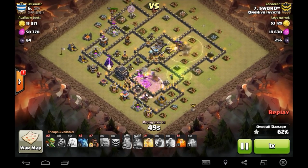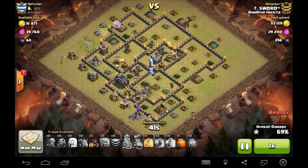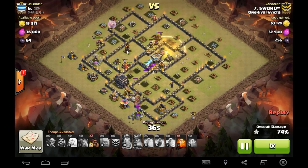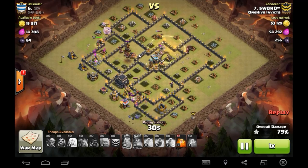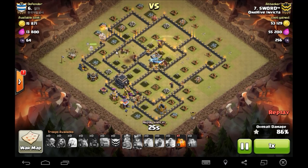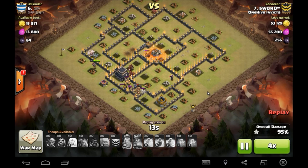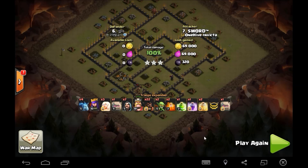He drops a few hogs on the wizard tower and a few to help the king out. The wizard tower goes down, and that queen is still doing work — she's done a 180 around the base. Finally the healers get targeted by an air defense, but the hogs jump. The hogs die to a giant bomb but one survives — actually two survive. Air defense goes down, the queen is still moving, there's one Tesla remaining. Crazy, crazy raid — the queen has now made it almost all the way around the base. That was ridiculous. Nice job buddy.